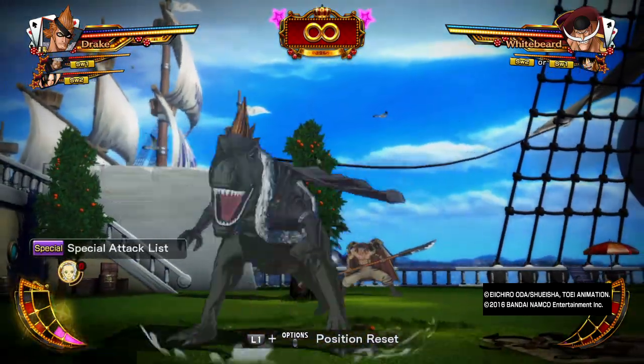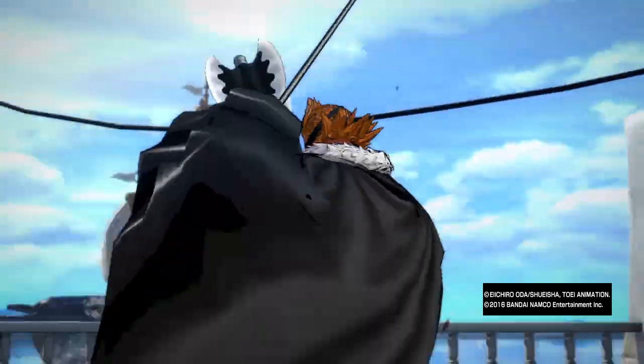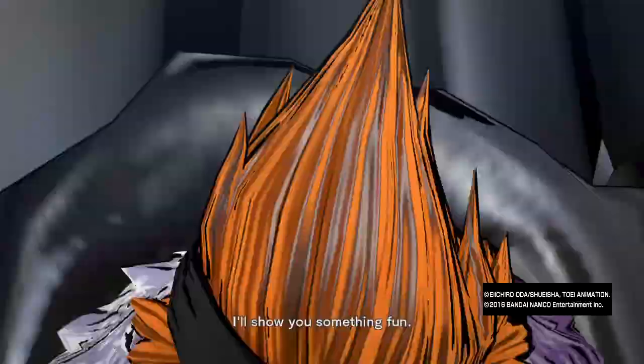Today we're going to be talking about the Allosaurus, which is basically Drake's Awakening mode. Technically speaking, this is actually his ultimate. When he goes through his Awakening mode, you can press the R3 button again — or whatever your button is — to actually do the Awakening and go to his Allosaurus mode.